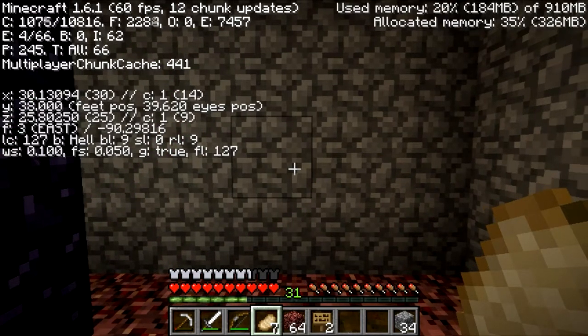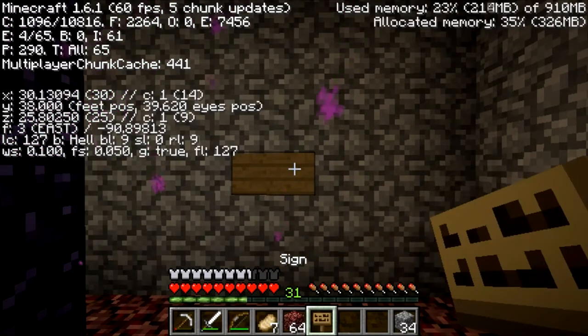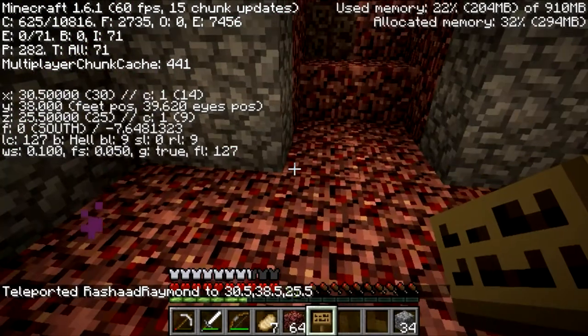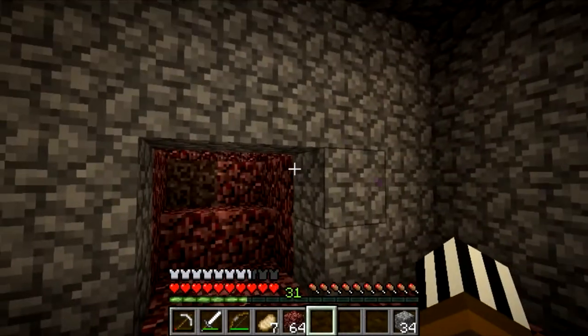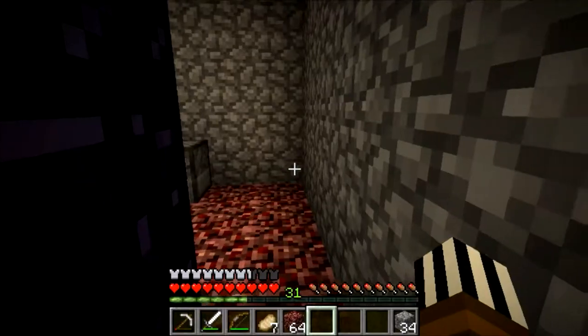First, coordinates. We're at 30, 38, and 25 — so 30, 38, and 25. We'll set up a teleport: /tp 30 38 25. There we go, just so we can get back if we happen to find a Nether fortress. I should have brought another iron pickaxe, but it's cool — I'll take my diamond one. Hopefully I don't die, that would suck. Let's explore.